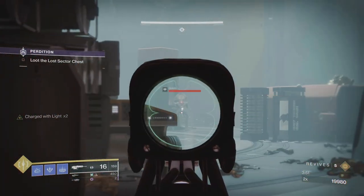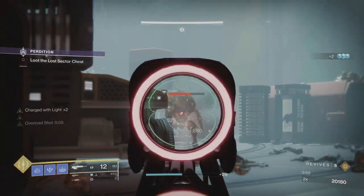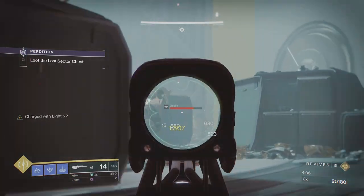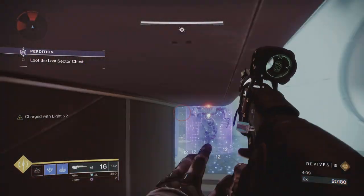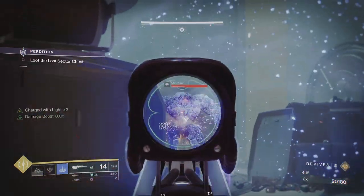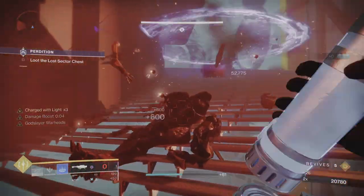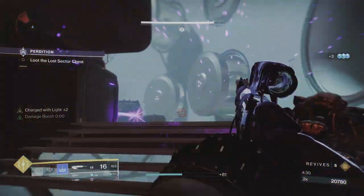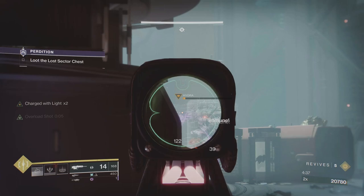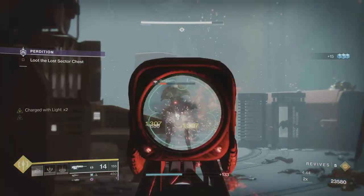These wyverns - I call them go-go dancers - are an absolute nightmare. Stopping them takes more hits than stopping an overload champion does to kill. We've also got a barrier champion here. I try to freeze him but the grenade never lasted long enough to break his shield, so I just put one rocket on the ground and kill him. You've got two barrier champions, two wyverns, and a hydra, but the hydra's easy. I put the rift down for extra protection.